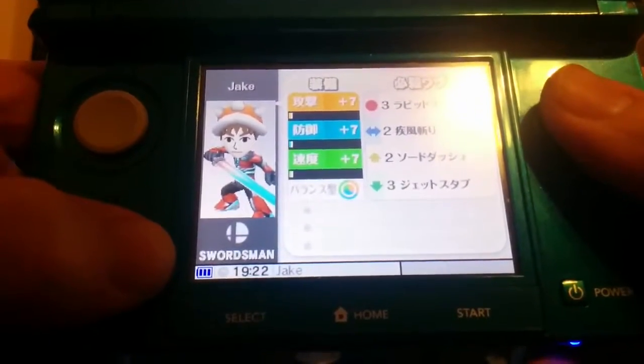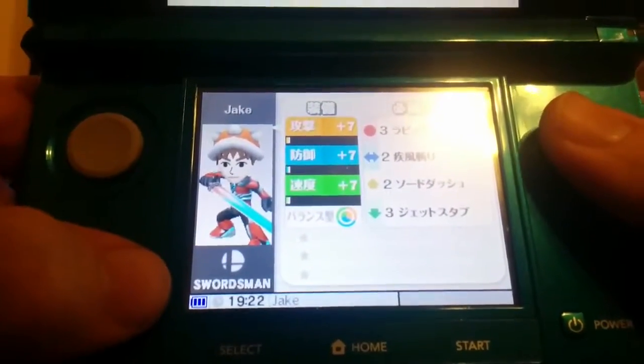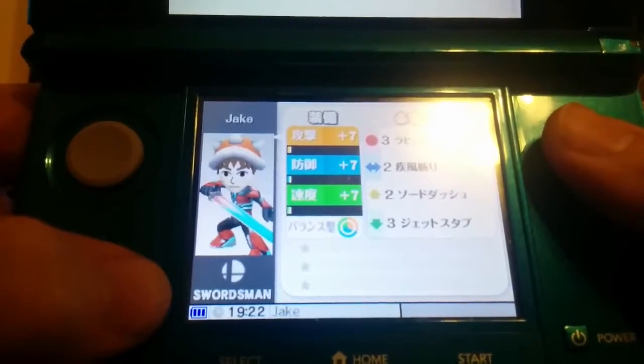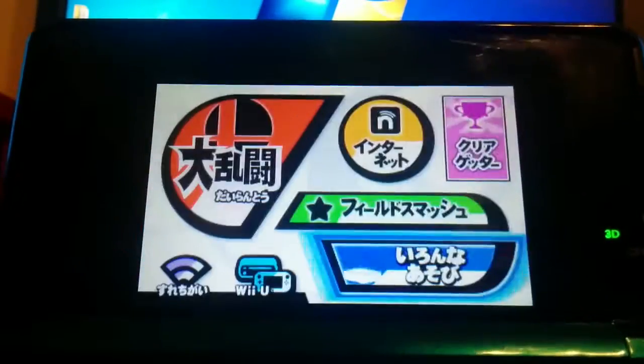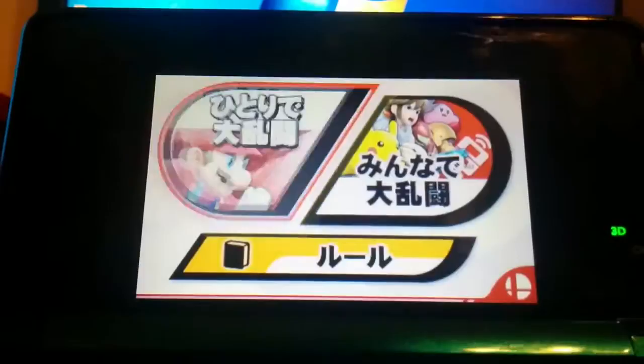I'll show you the character I made — that's me. I have what looks like a Koopa shell on my head and some sort of lightsaber sword-looking thing, and all my stats are even with each other. Alright, let's play a brawl match.